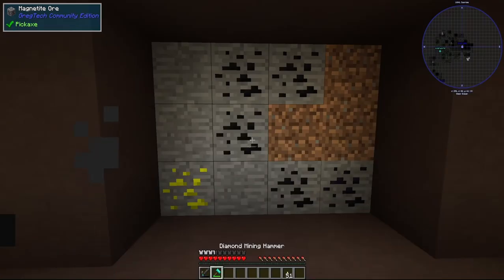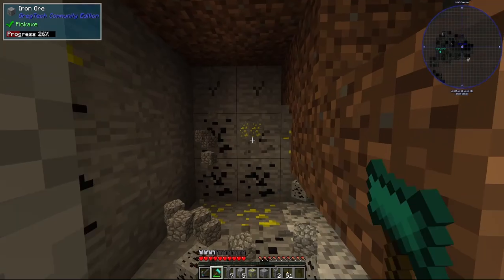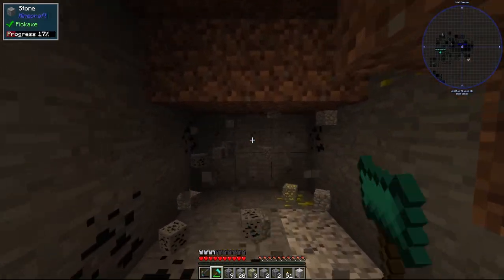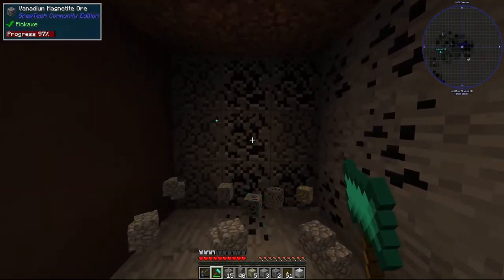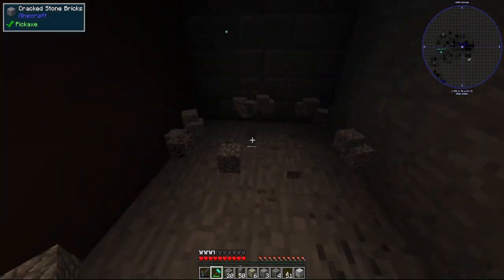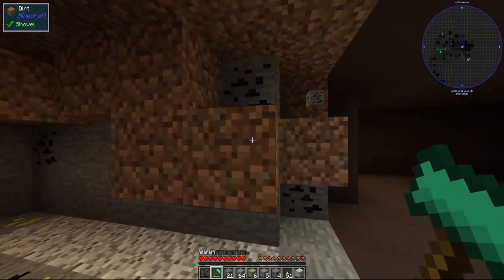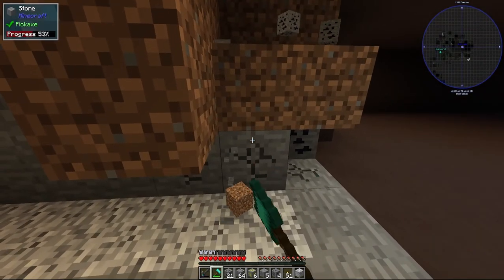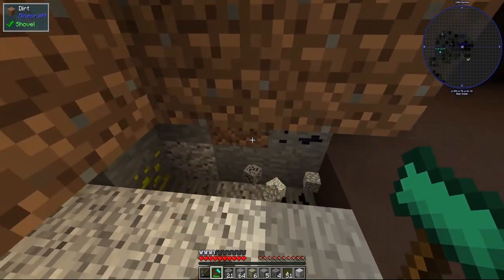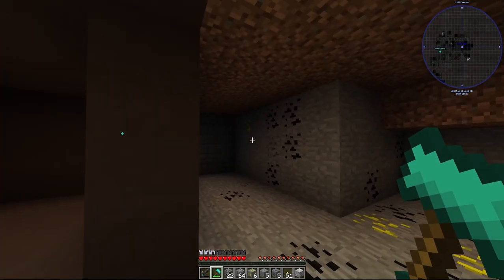I went and dumped my stuff. Now we're going to mine pretty much this entire iron vein — this is super important. Iron, copper, and tin are the most important early game materials. Mining montage — here we go.